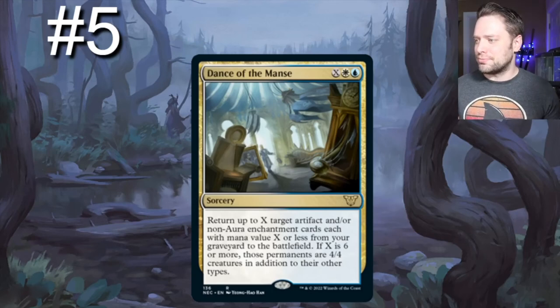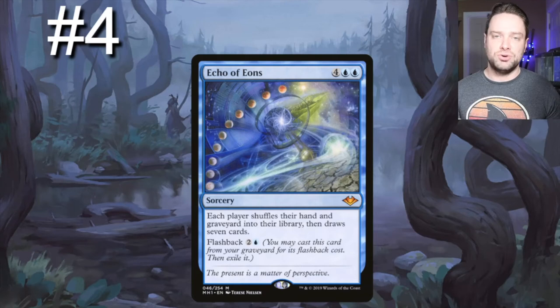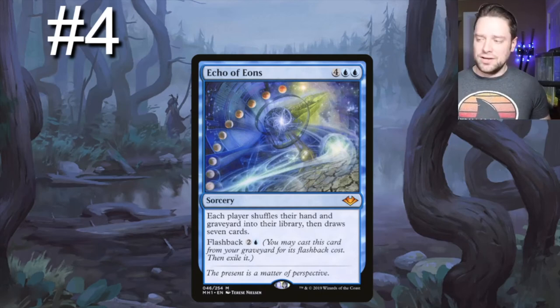Number four on our list: Echo of Eons. It's good to just cast this for six, but it says each player shuffles their hand and graveyard into their library then draws seven cards. Or you can pitch it to Shorakai, then flash it back for three. It's a wheel effect, but it also gets all your stuff from your graveyard — which you're already naturally filling — back into your library.